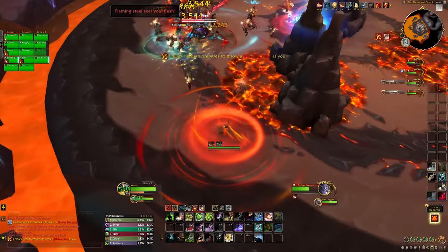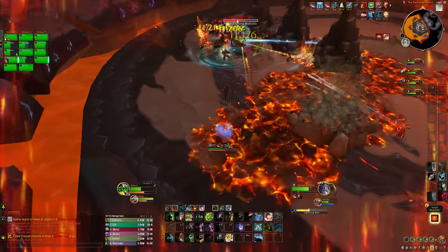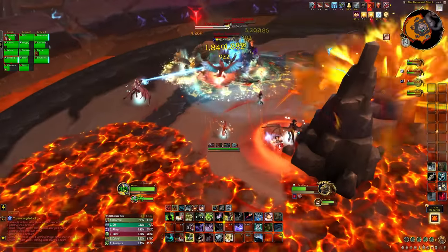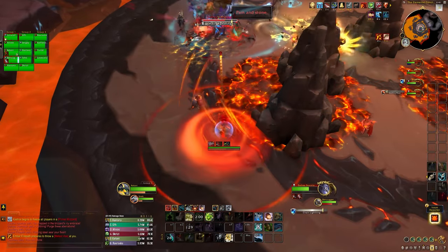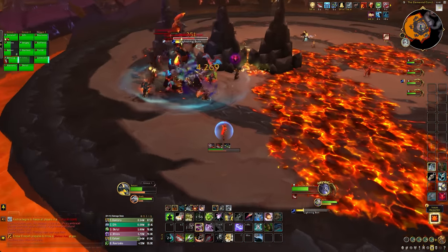The other fire ability is Meteor Axes. The boss marks two players with big red circles that explode, dealing a lot of damage. You'll need to split this damage with at least two other players, or use a big defensive cooldown. It also leaves fire pools on the floor, which will be important in just a second. These axes will also break Earthen Pillars, so if you are running out of room due to the pillars, use the Meteor Axes to destroy them.